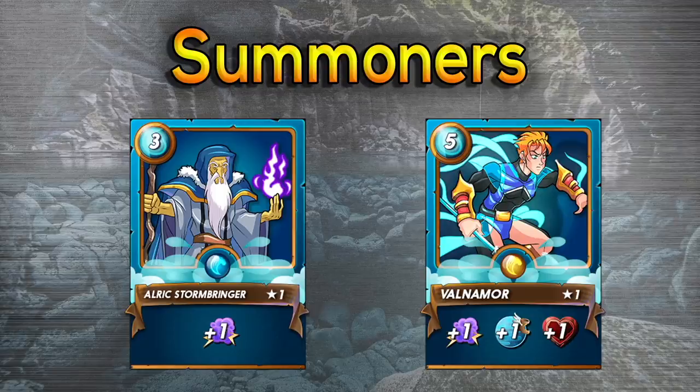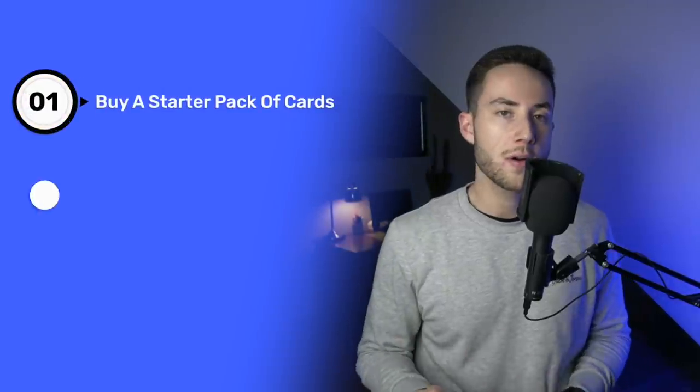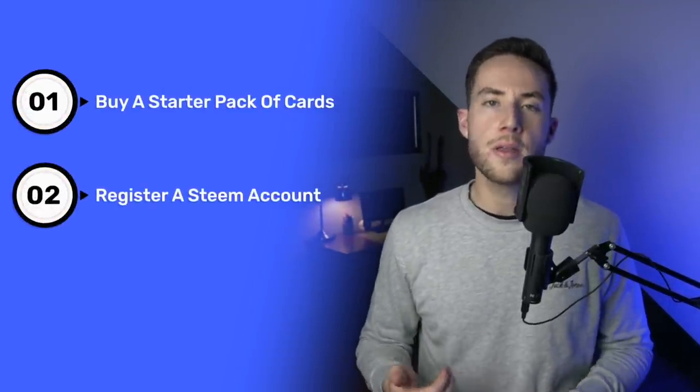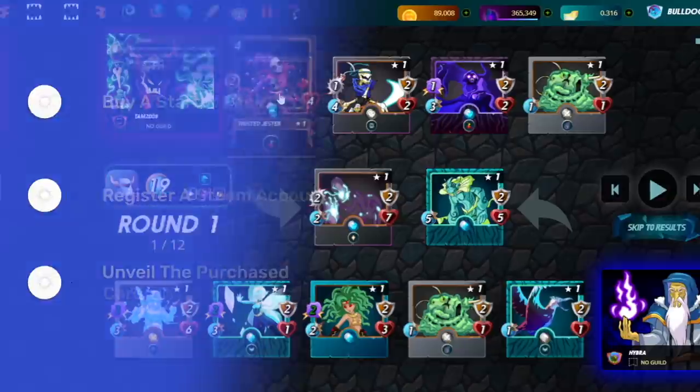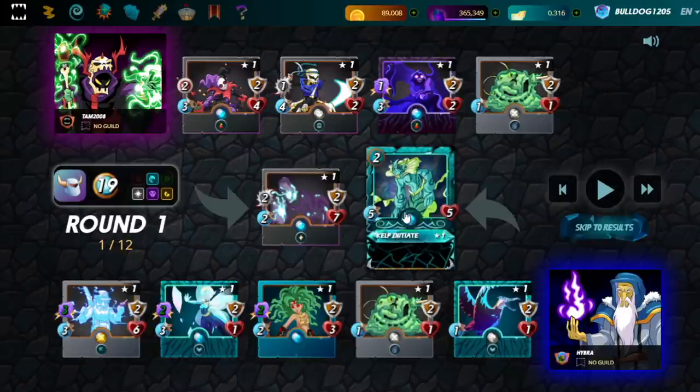Next up is Splinterlands. Splinterlands is a tradable card game that lets users earn as they play. You earn rewards when you win card matchups. To start playing Splinterlands, you first have to buy a starter pack of cards, register a Steam account, and then purchase cards on Splinterlands. In some cases, you may be lucky enough to find rare cards among your first set of purchased cards.